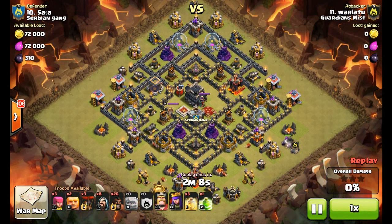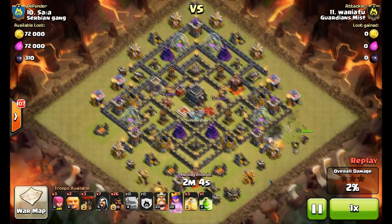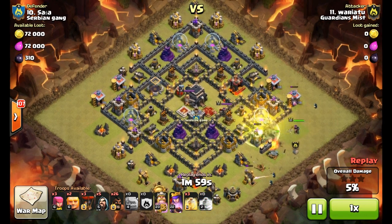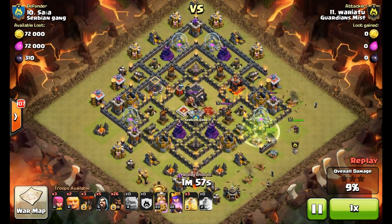Now we have the next attack: Wariatu going in on the number 10 player from the clan Serbian Gang. This is another pretty fast attack — you can see he does it in pretty much two minutes, and he's doing a Hog Rider attack as well.